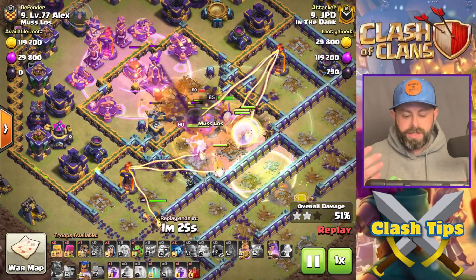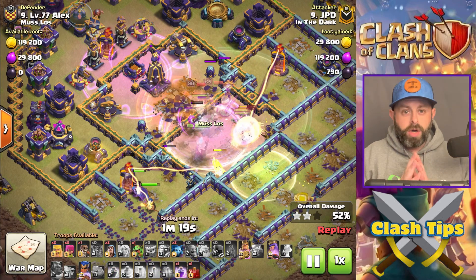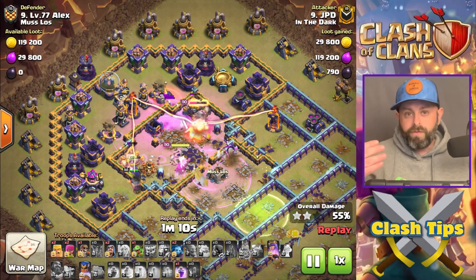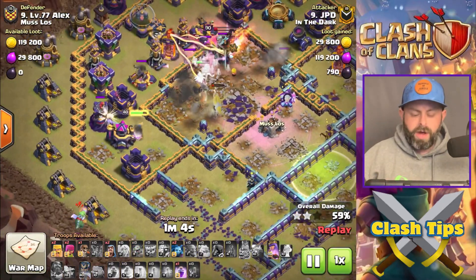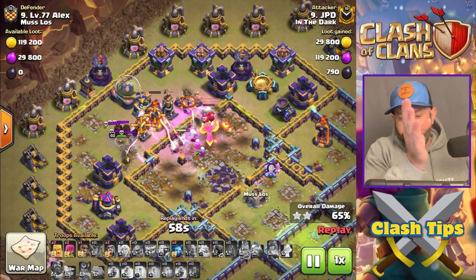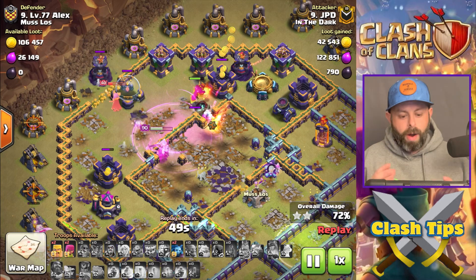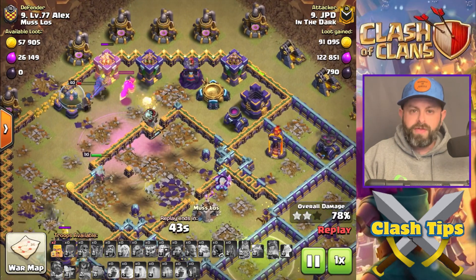With the Town Hall Poison, Poison Towers, and the Monolith, you want to make sure that Grand Warden's Tome protects for as long as possible — don't trip it early. But at the same time, don't wait too long because then all your Super Bowlers will die. On the other side, we get down that multi-target Inferno Tower with the RC, bringing it in to clean up. Then the RC is sweeping around the backside while the Super Bowlers have gone straight up the middle.